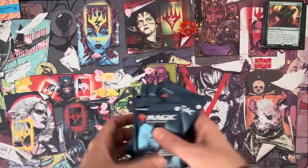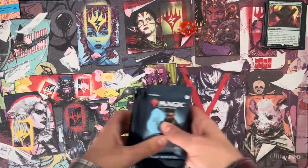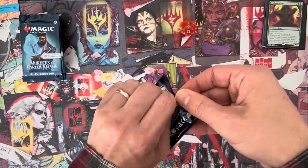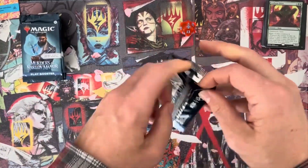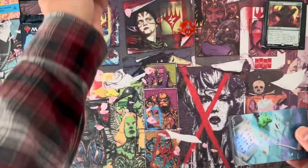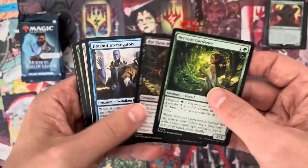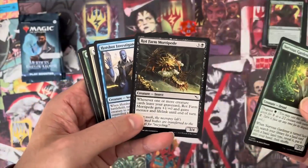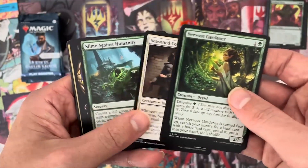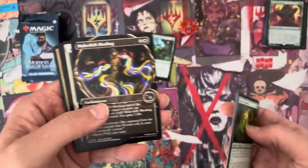Let's get to cracking. Nine boosters, right? One, two, three, four, five, six, seven, eight, nine. Perfect. I was drafting this digitally and I got lucky because I pulled like six of the mythics — it was very fun. Nervous Gardener, Rot Farm, Mortipede, Hotshot Investigators, Seasoned Consultant. Fort Slime Against Humanity — that's a good one, that's a good card.